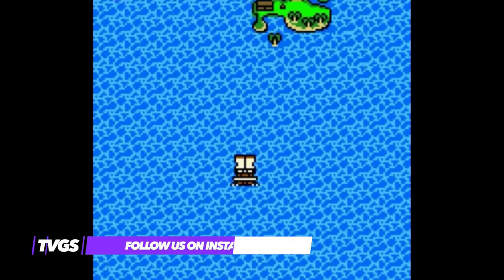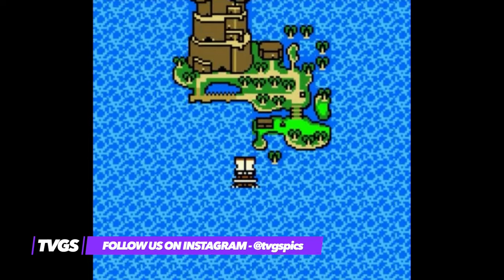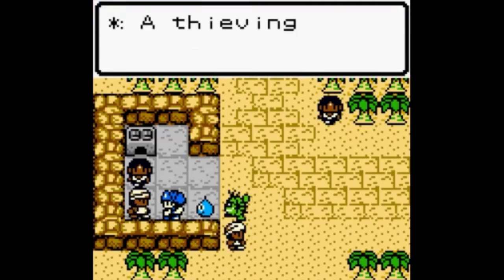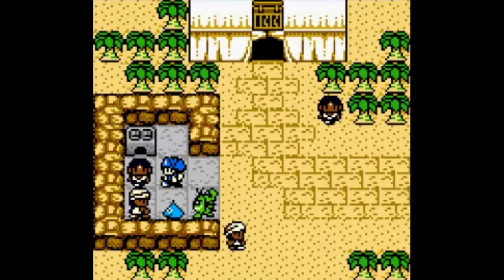Dragon Warrior Monsters 2 casts the player as Kobe, a young boy whose family travel to the distant land of Greatlog to run a monster farm at the request of the king. As you would expect, it's not long until events take a turn for the worse, and the fate of the land hangs in the balance. As Kobe, it's your task to set things right, which gets the adventure in motion.